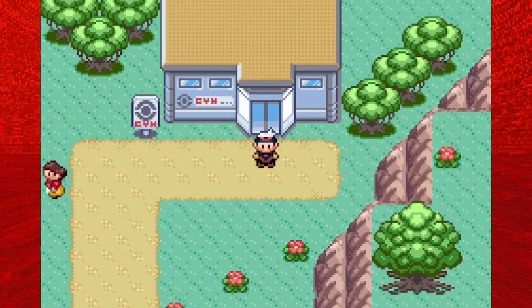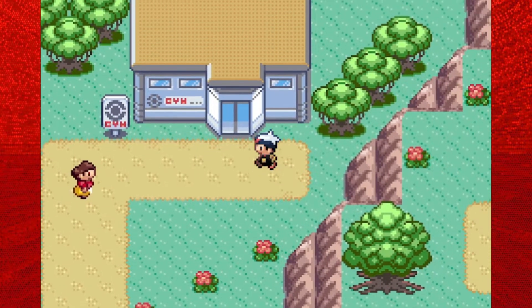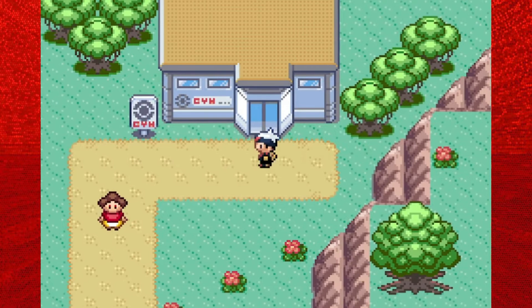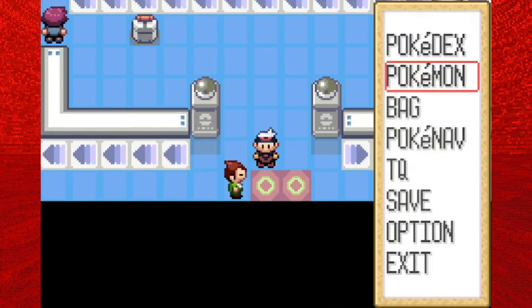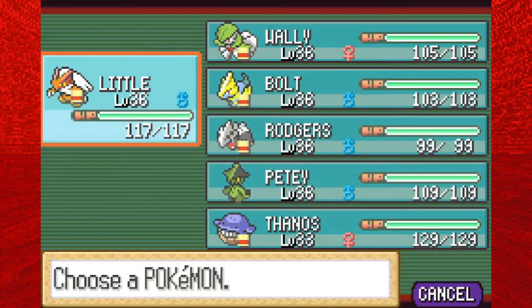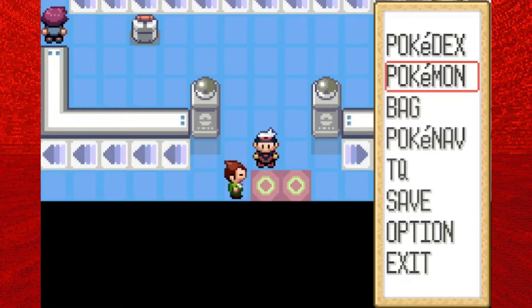What's up everyone, Terraquake here, and welcome back to the Pokemon Ruby walkthrough. Last time we checked out Route 125, got some good EXP, headed into the Shoal Cave, grabbed a couple of items, and we're back here in Mossdeep City, ready to take on the 7th gym in the Hoenn League — the Psychic-type gym. So get your Dark, Ghost, and Bug-types ready, because they will definitely come in handy.